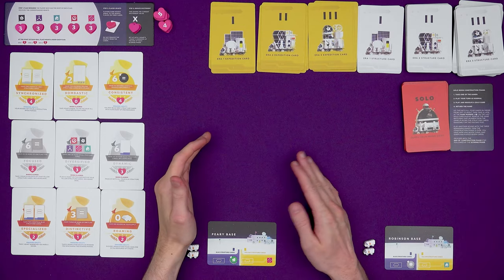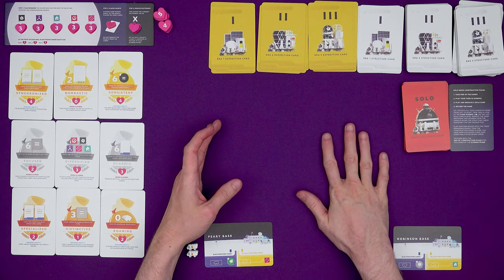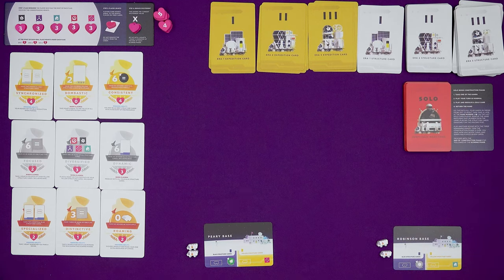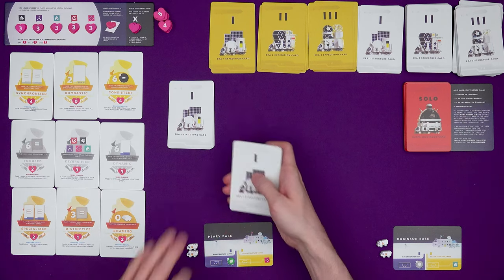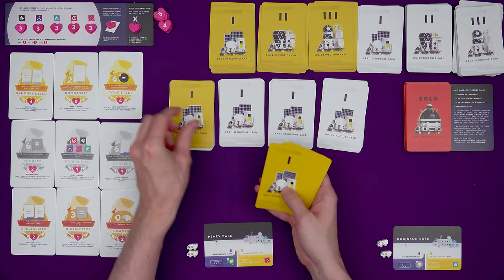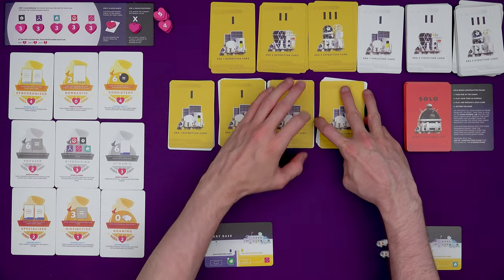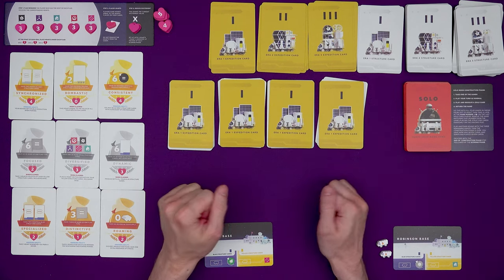In the solo game, the production phase for you is exactly the same. GURPS does not take part in the production phase - they never want resources and any they might gain are just discarded. In the construction phase, GURPS does not have a hand of cards - they play from their solo deck. Instead of a conventional hand, deal out four hands of six cards each and then deal an expedition card from the current era on top of each of those hands. The hands are numbered one, two, three, four and need to stay in this order.